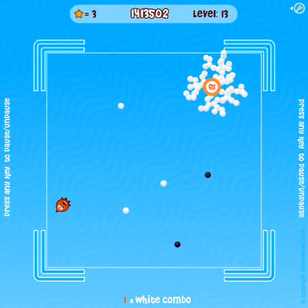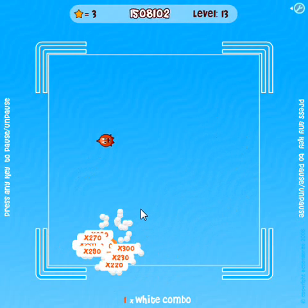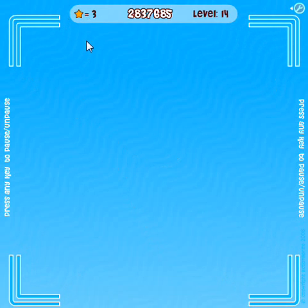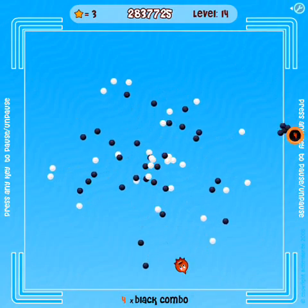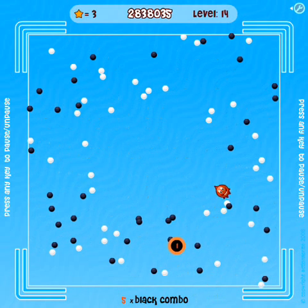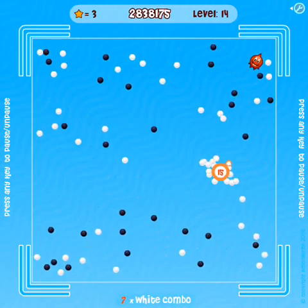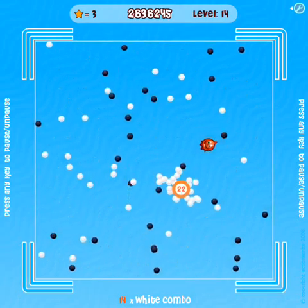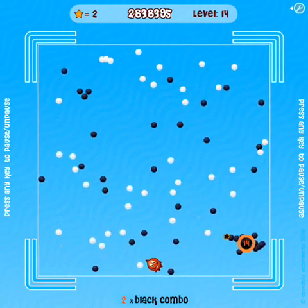I don't think I'm supposed to do anything about that guy — just ignore him, right? I don't think there's any sort of kill button. But when I bumped into him before he spat out a star — does that always happen? I'm gonna hit him anyway. A new gameplay mechanic has been introduced, which is good, but I don't understand it, which is bad.